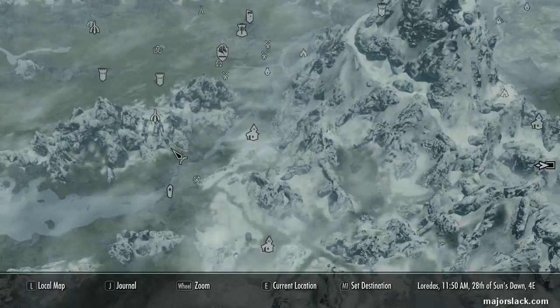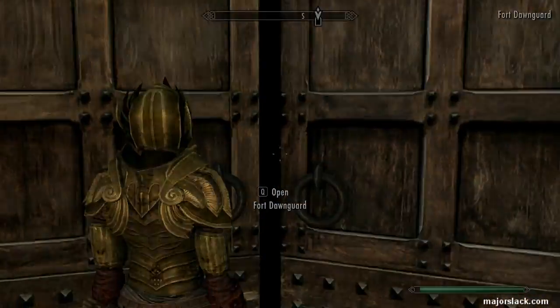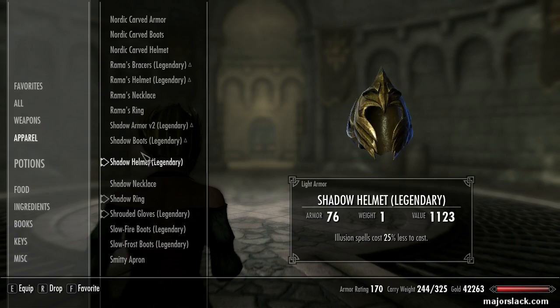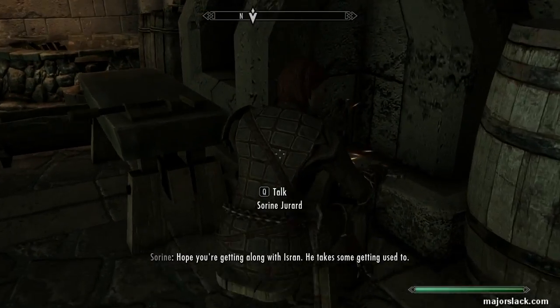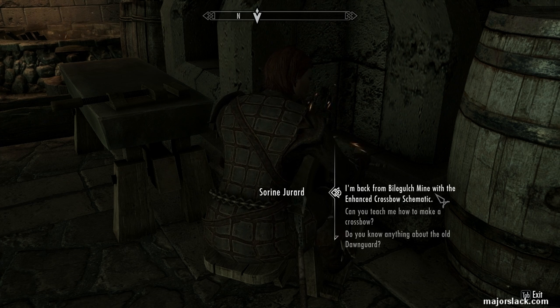Get on back to Sorine. See, once they start building up the fort, the fast travel point drops you off at the front door, which is a lot better. Get in your civvies, Mary — we're in town again. Let's go talk to Sorine. Hope you're getting along with Isran. I like what Isran has done with the place. Hey, guess what? I'm back from Bilegulch Mine with the enhanced crossbow schematic. How about that?